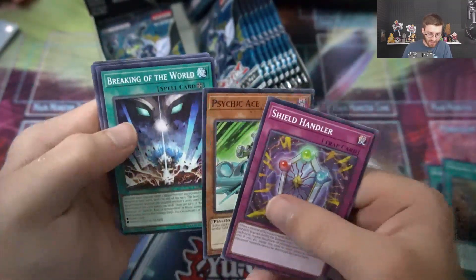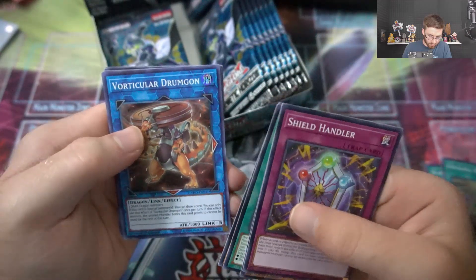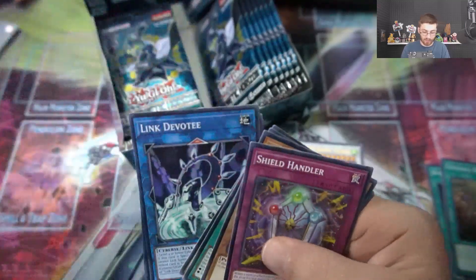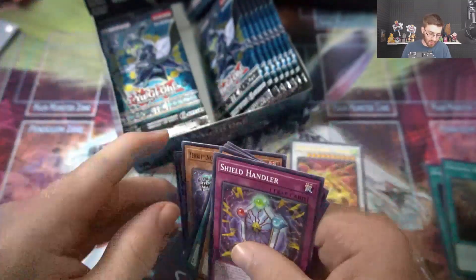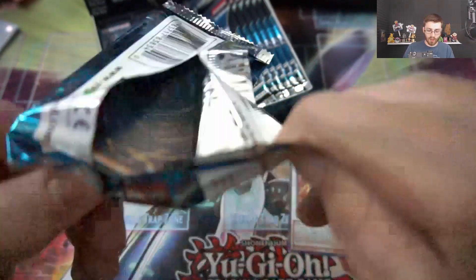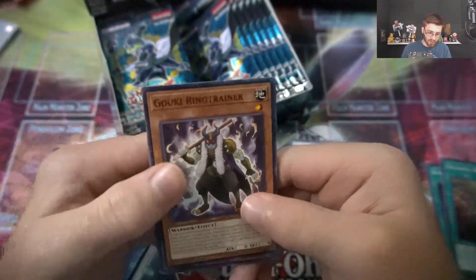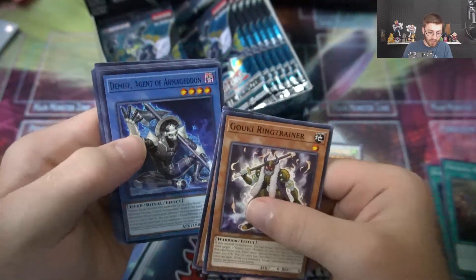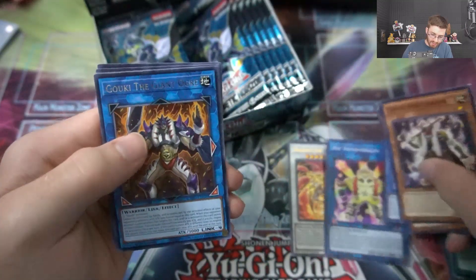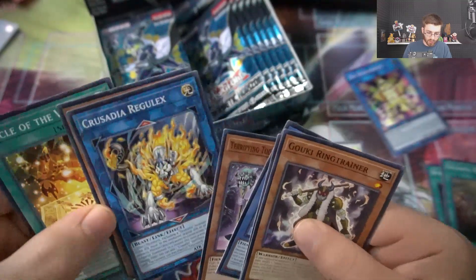Shield Handler, Psychic Ace, Breaking of the World, Crusader Arborea, Vorticular Drumgon — I'm so bad at pronouncing some of these names. I also want to try and get the Cybernetic Horizon play mat if it looks cool, because blue is my favorite color and yellow looks good with it. We have Hip Hoshinian, the light link monster — cool one to get.